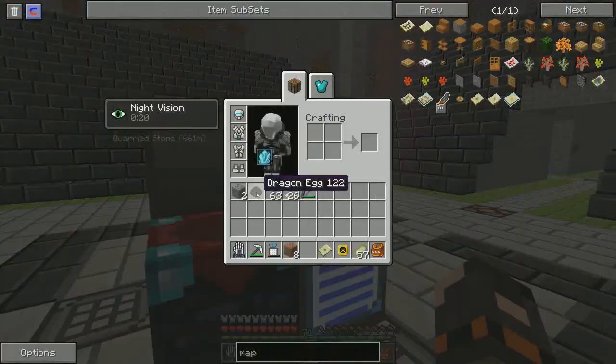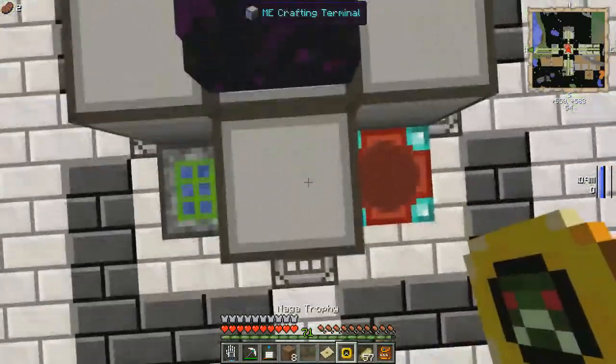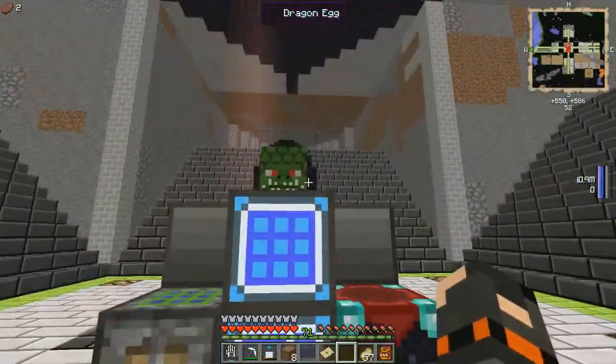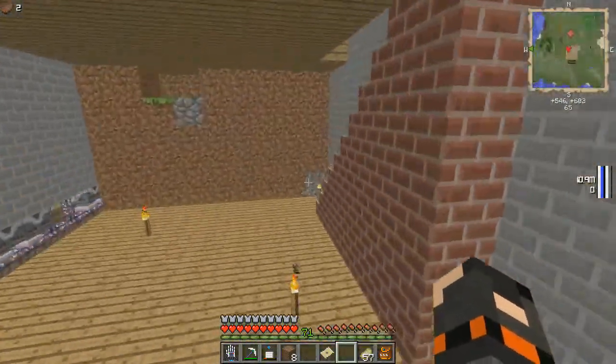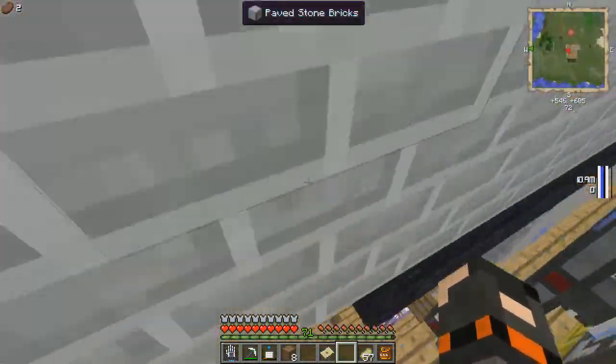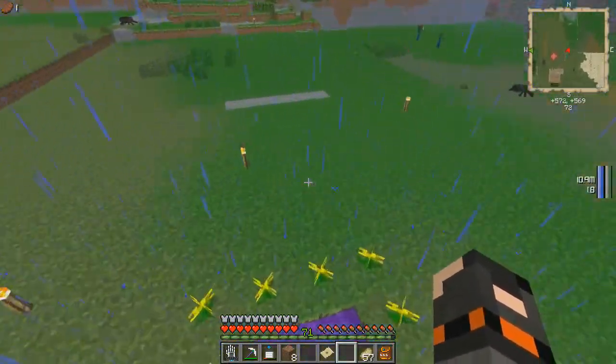I hit my dragon egg when I was placing my naga trophy, so it transported and I had to pick it up again. Oh, it looks pretty cool. I like that. Let's go back to the Twilight Forest. Yay, it's raining. Let's get out of here, boink.